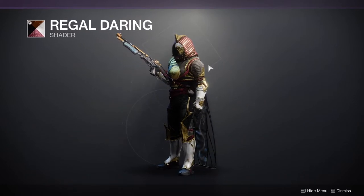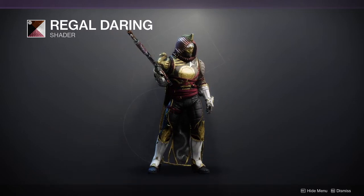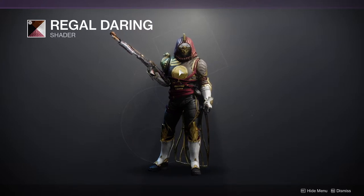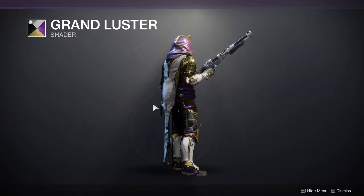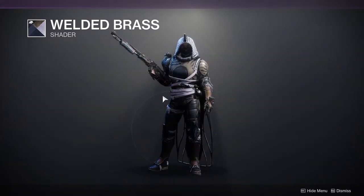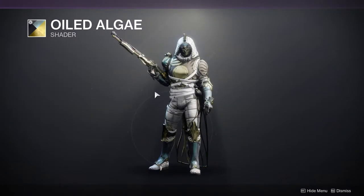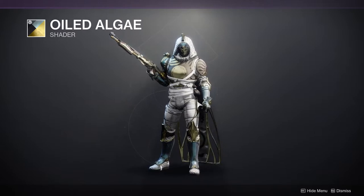Hopefully there are golds in there — there should be, considering the gold in this armor does change color. I'm hoping this is going to be a really good red and gold shader, because we don't actually have any red and gold shaders outside of New Monarchy, which is unobtainable. Grand Luster — I would highly suggest scooping this up if you don't have it; it's a really good shader. Wielded Brass — that looks pretty cool, not gonna lie. And then Oiled Algae — I definitely recommend it, though I recommend Grand Luster a little more.